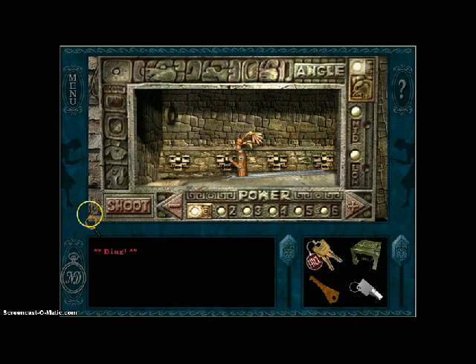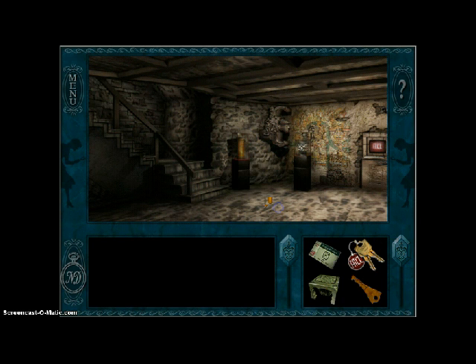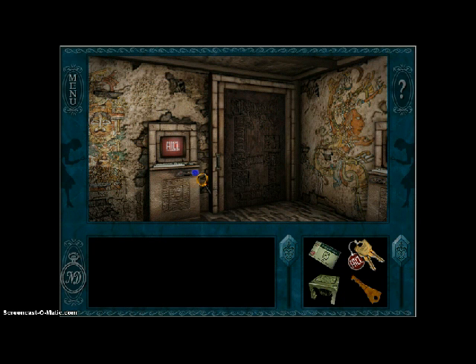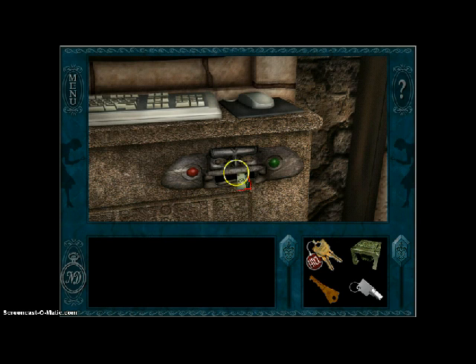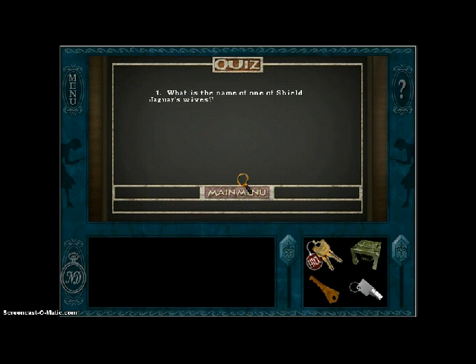And that's how you do that. So put in my temple keycard. What is the name of one of Shield Jaguar's wives? The answer to that is Lady — I don't know how you pronounce that — but that's the answer, and you can find that near Exhibit O.